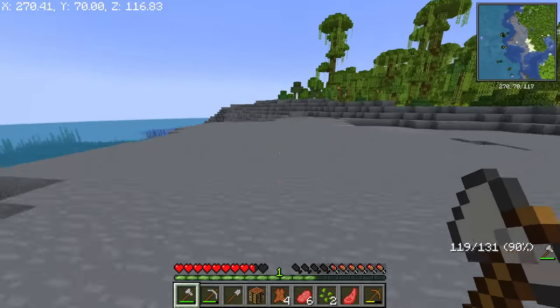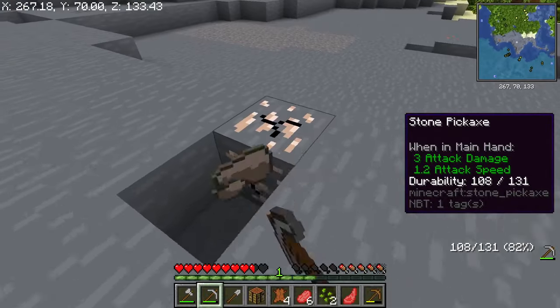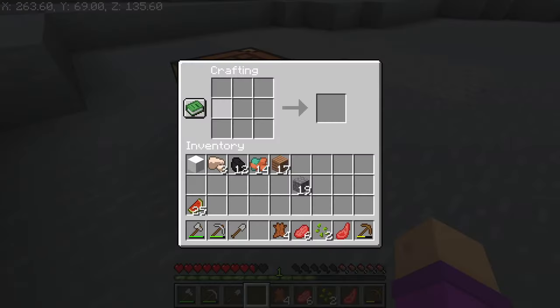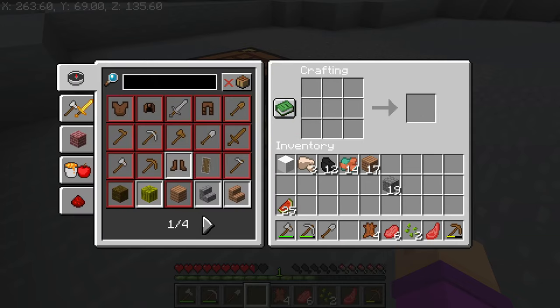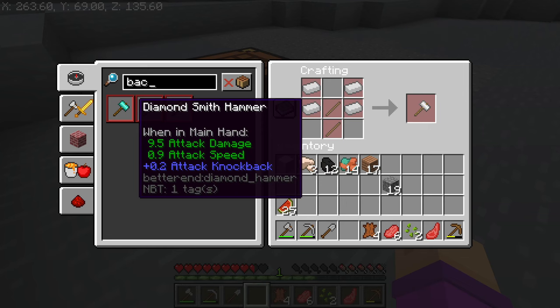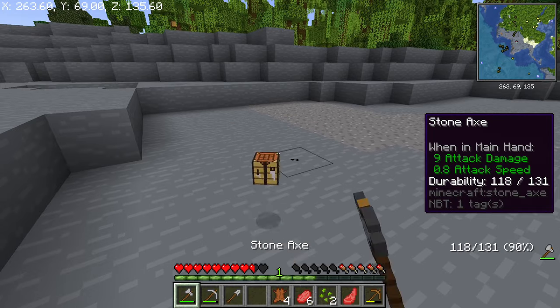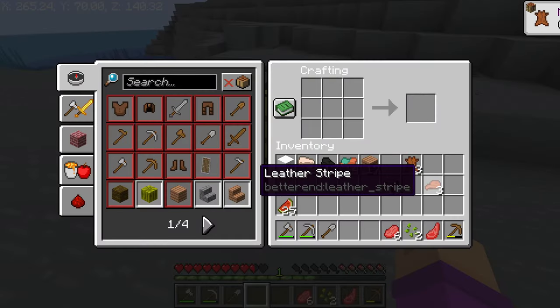I don't think we'll be seeing the End mod on this episode, but maybe we'll get to see the backpack mod. I'm not sure how you make it though. Golden smith hammer — not really what I wanted, but alright. I'm really not sure how to make a backpack. What is this? A leather stripe?